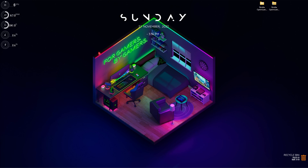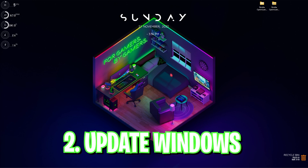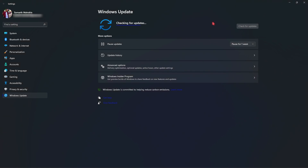Step number two is to keep checking for Windows updates. Simply search for 'check for updates' on Windows, click on Check for Updates, and make sure you update to the latest version. Once done, it will show that you are up to date.